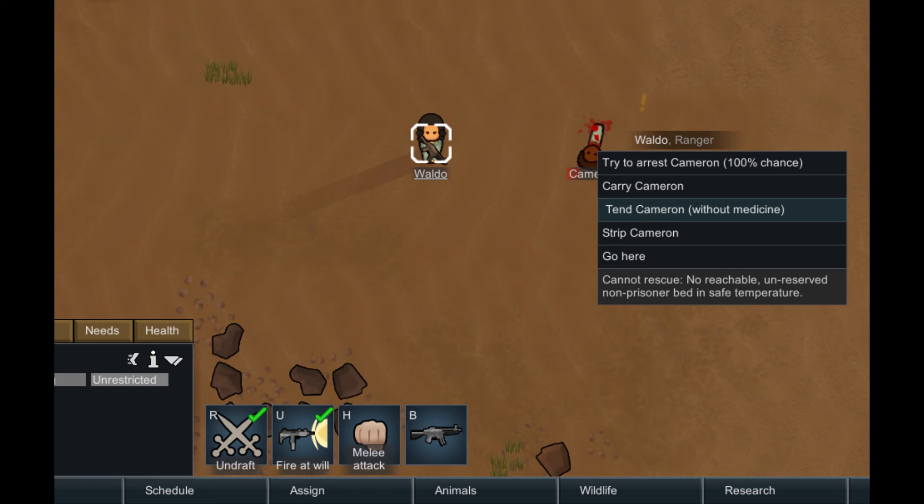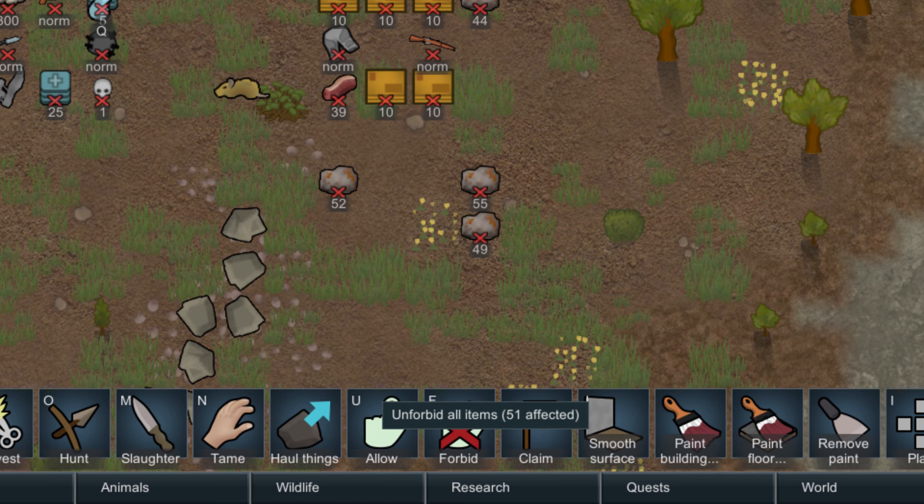Draft a doctor and force tend to save people in the field — even works on enemies. Unforbid everything at any time by right-clicking the allow tool. Great for the start of the game or finding rim kill to butcher. Be aware it does unforbid rotten old corpses.